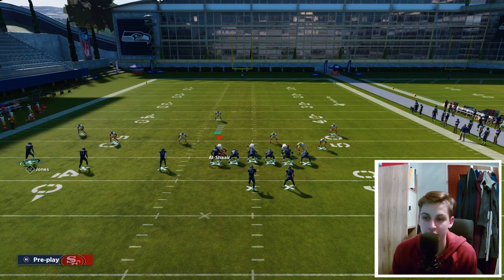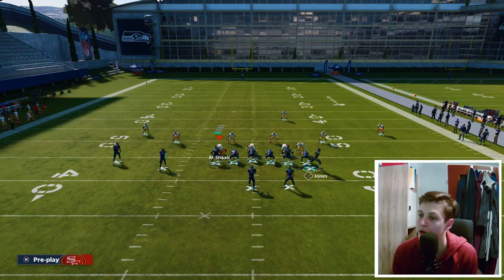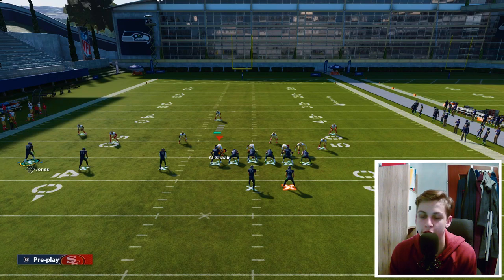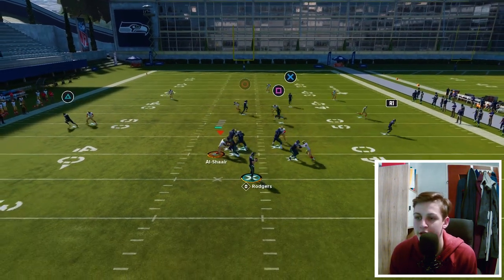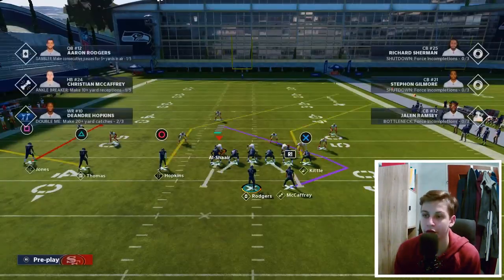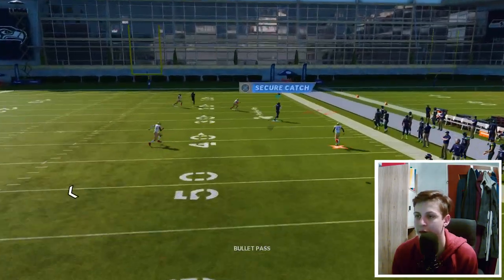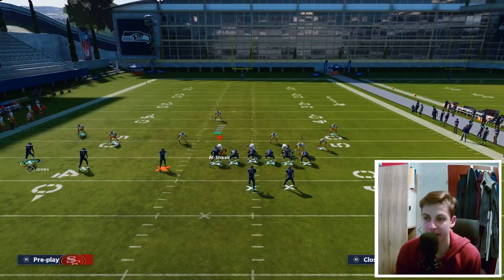Let's go to the next setup. Streak the tight end, smart route Hopkins, put McCaffrey on a flat route, motion the drone across and then put him on a slant — motion snap him. This read is fairly simple. Take the flat if you can: if you see the running back open, immediately take it. Of course, not on maybe a fourth and 24, but any regular down and distance, go for the running back. Then if we let this play continue, we can throw that slant route pretty easily with a low pass. The last read is the smart route post — this gets to a really nice spot. That is probably my favorite setup.